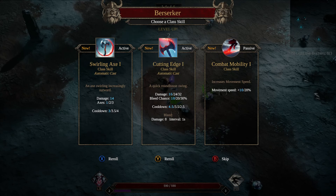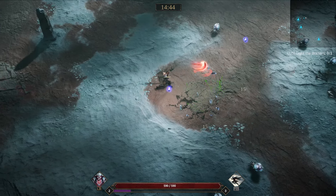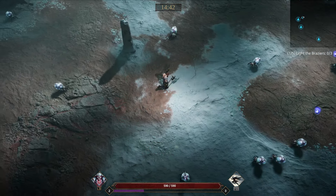I think we do have enough meta progression now in the game to where I can beat the normal difficulty relatively easily. Okay, we'll do Berserker. Let's do the Swirling Axe — that's a pretty good ability.